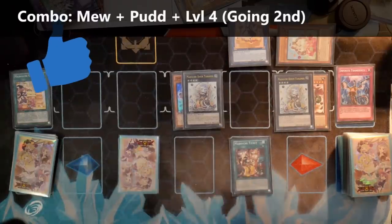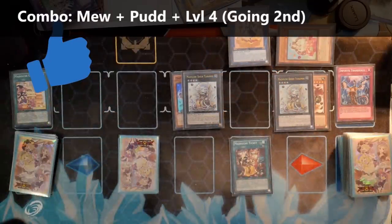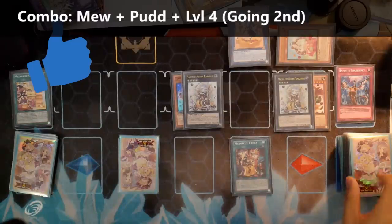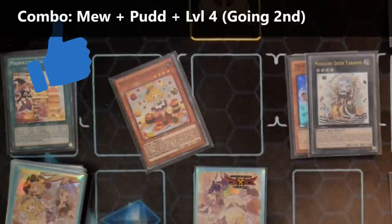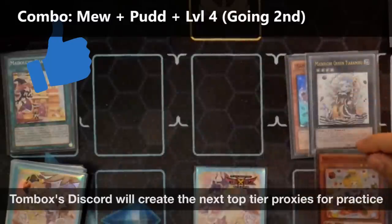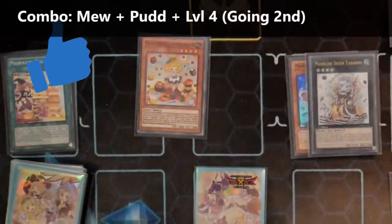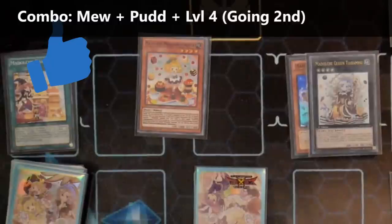If you guys enjoyed this deck profile and these combos, hit me up with a thumbs up. If you want to give me a little Christmas present, hit that subscribe button and stay up to date with the most recent stuff. And if you guys want the proxies — it's available on my Discord server. Check out the Discord server's downloads channel; you can find it on the second page of the Link Vrains 2 proxies, where I just snuck in a Pudding Sensor proxy as well. So if you guys want to play Madolche, you can get access to that early, and when the cards come out just swap them out for the real card.